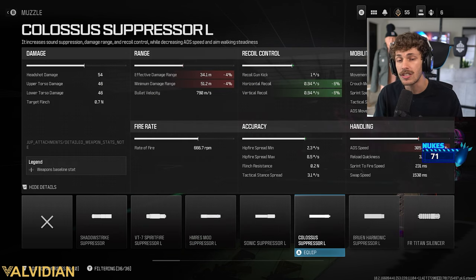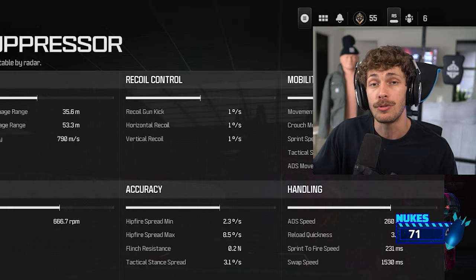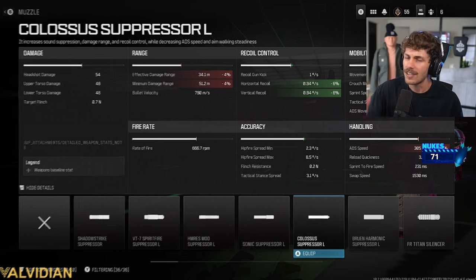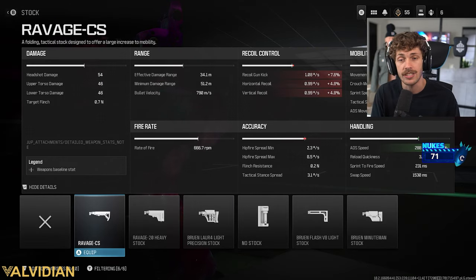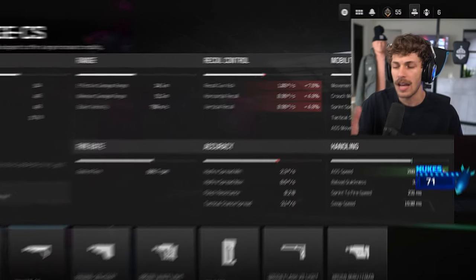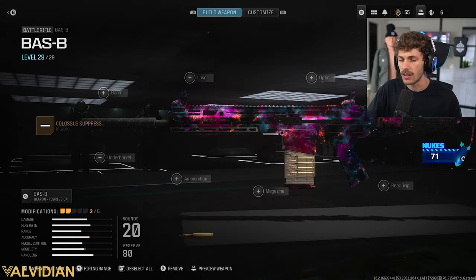In the gameplay I'm running the Colossus Suppressor, which gives a little recoil control but hurts damage range — you'll only get a three-shot kill up to about 31 meters. If you run the Shadow Strike Suppressor instead, you get three-shot kills up to 35.6 meters with no cons at all. I prefer the Colossus because it adds recoil control, and this build doesn't have much otherwise. To offset the ADS speed loss, I'm adding the Ravage CS stock, which increases mobility so you can move around the map quicker. The stock and muzzle kind of cancel each other out, but you get more mobility while still having pretty good recoil control.